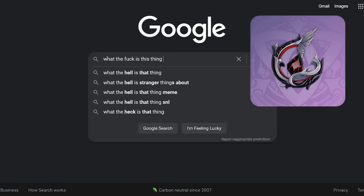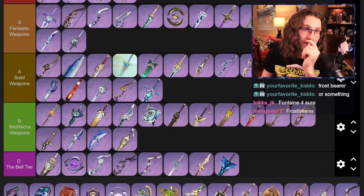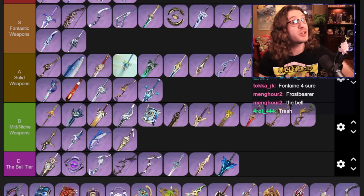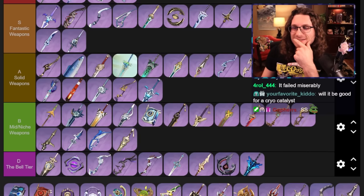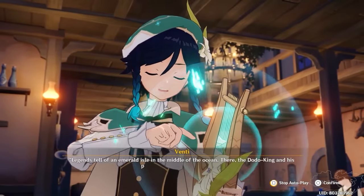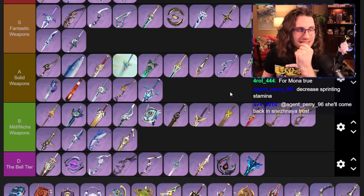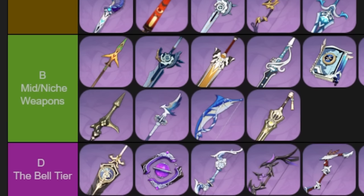Frostbearer — Hoyoverse tried with the icicle dropping little weapon thing. I don't want it to be alone — it's got two little friends, so it's going to go snuggle up with them down in D tier. Wine and Song — I wish this weapon was good because I like the positivity of drinking wine and singing songs with the lads at the tavern. But yeah, this thing's dog. It gives energy recharge, which is cool, but then it's normal attack stamina — I don't know who uses this. I'm putting it at the bottom of that.